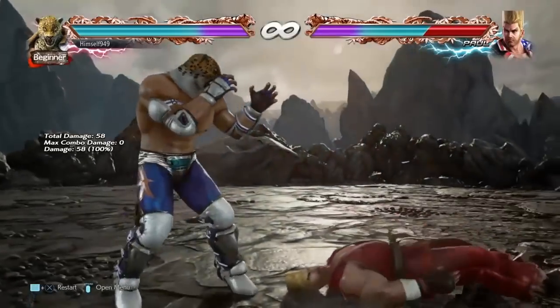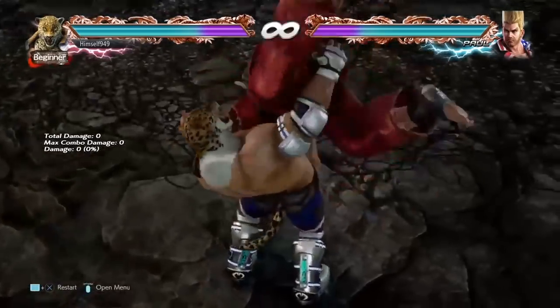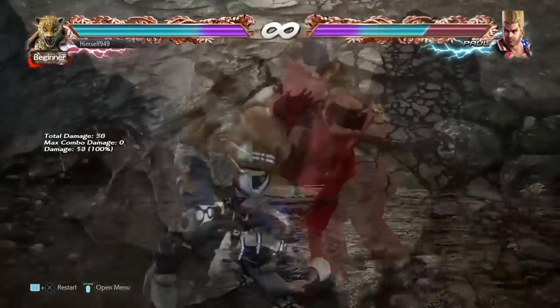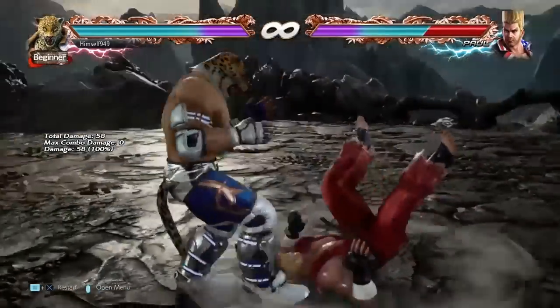After landing it, the opponent is face up feet away and we get some oki options, but my preferred choices are either F2, DF2, or D3. F2 will hit back rollers and get up kicks, DF2 will hit standers, and D3 will hit side rolls or grounded.